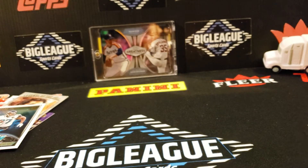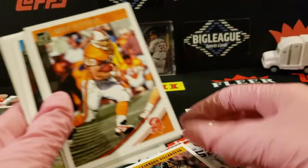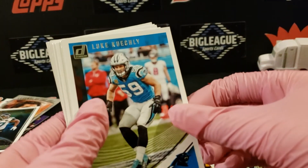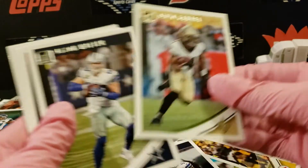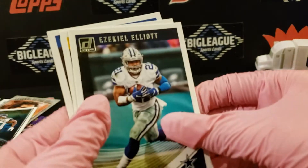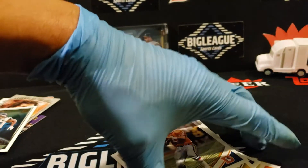Alright, so you got the recap here. We'll run up those packs. Let's do some of the base, then we'll go to the rookies and inserts. Mac. All-Star in the icicle. Big Ben. Mac. Gurley. My main man Dak Prescott. Witten — Hall of Famer. Kittle — playing in the Super Bowl. Zeke. Another Big Ben. John Elway.